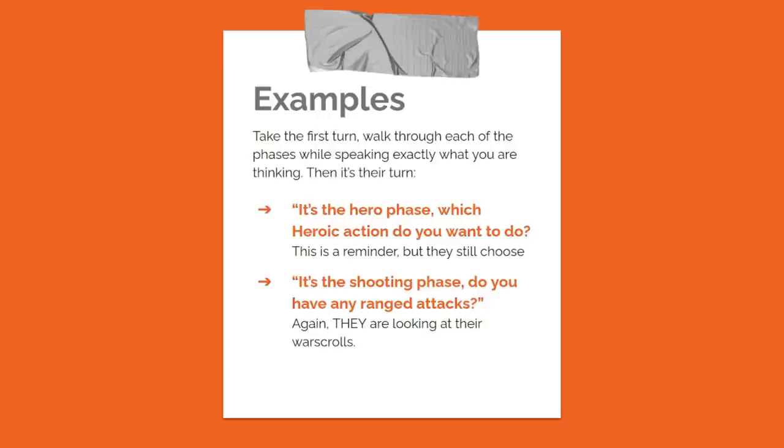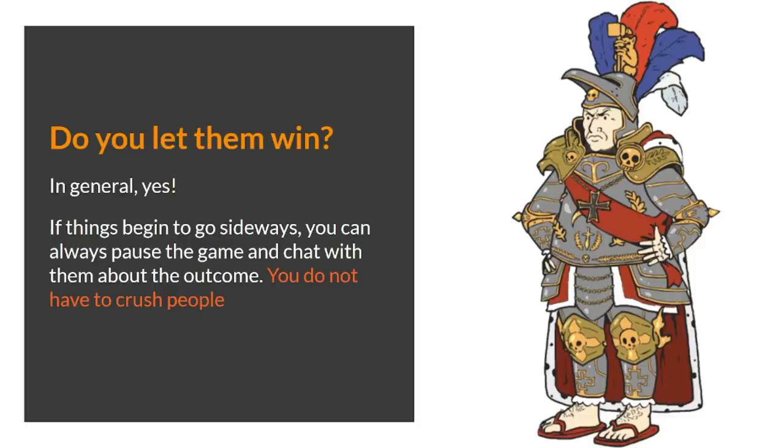Everyone learns differently — offer guidance at the beginning but only chime in when asked to. Take the first turn, walk through each phase exactly and say what you're doing. Then when it's their turn: 'It's the hero phase — which heroic action do you want to use?' They look at the list and choose one. 'It's the shooting phase — do you have any ranged attacks?' They look at war scrolls. Funny enough, the Lord-Imperitant has a Roman-candlestick firecracker staff thing he shoots out of — which doesn't make sense but it's great — and they'll notice it when they look through their war scrolls.